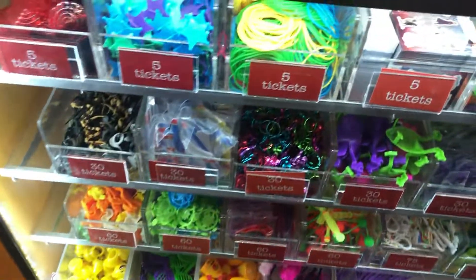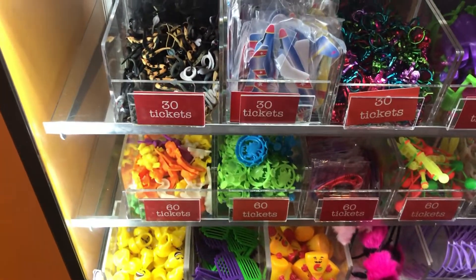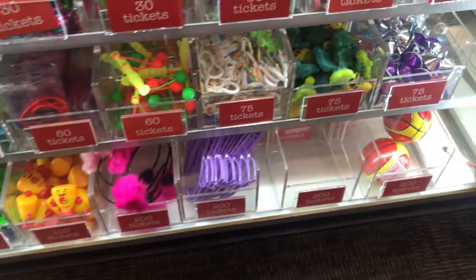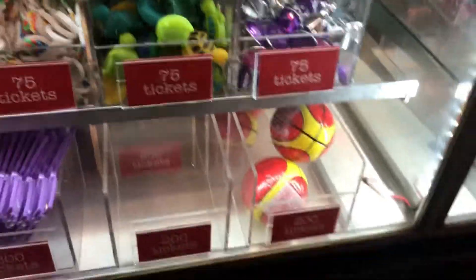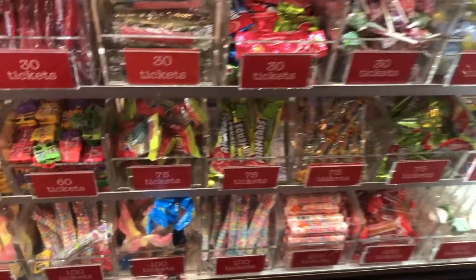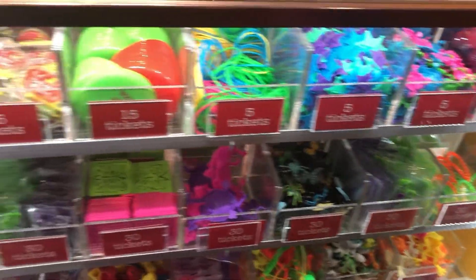Here are the prizes. You've got the small prizes here — some erasers, dinosaurs, frogs, and lighter pallets; pretty cheap. And then you have some more toys — rubber turtles, not rubber ducks, but rubber turtles, for 75 tickets, which is a pretty good deal. And then this section is the candy section — pretty cheap candy, cool stuff. And then here are some more toys — pretty cheap, pretty cool.